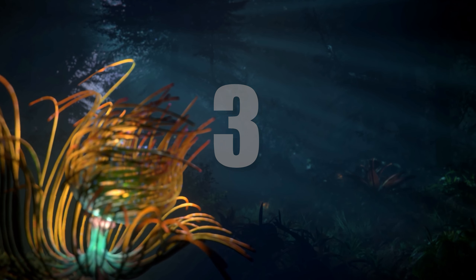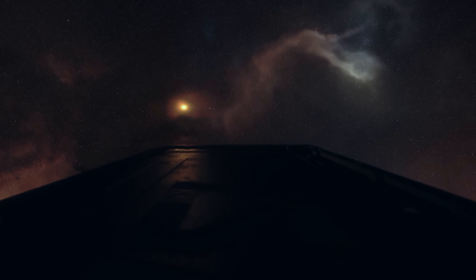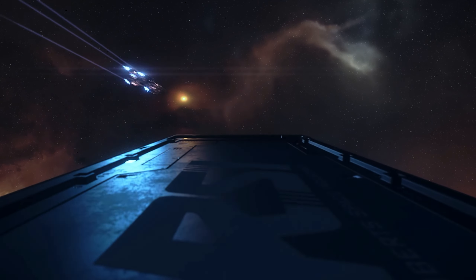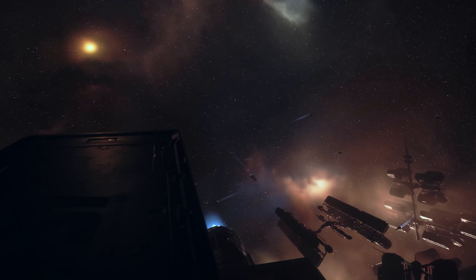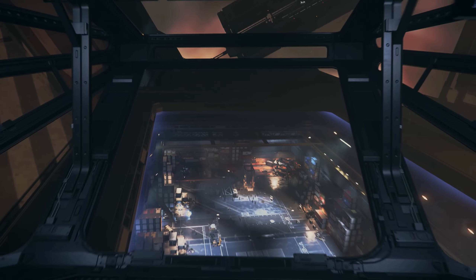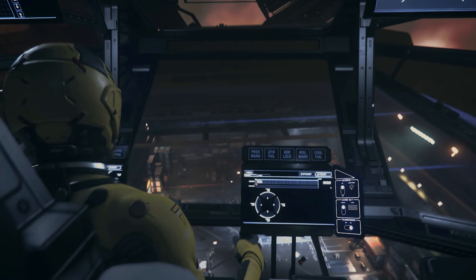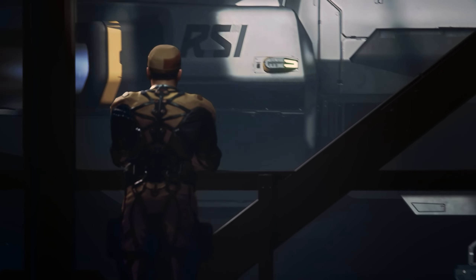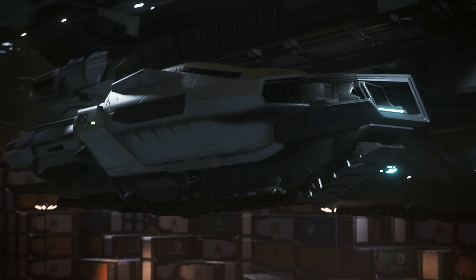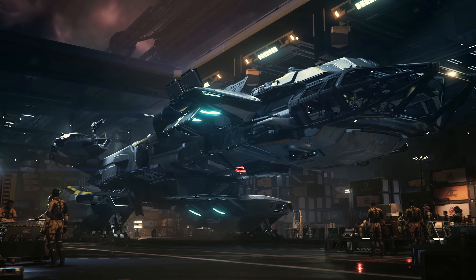Number 3: the Taurus. Trading missiles and a snub fighter for additional cargo space, a quick cargo release system, a security hold for smuggling, and a tractor beam turret, the Taurus is the cargo workhorse you've been waiting for. The Taurus is one of the best ships in the Constellation lineup and the largest cargo hauler, bringing 168 SCU in a mid-sectioned, elevator-assisted cargo hold, with an additional 6 SCU in a shielded rear section.